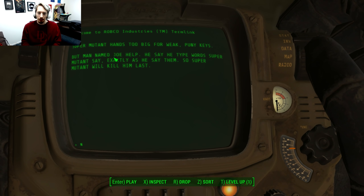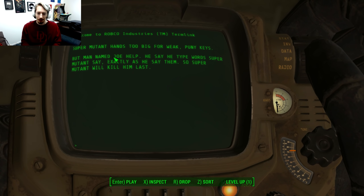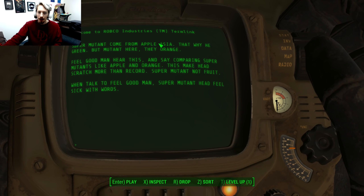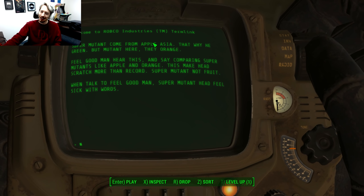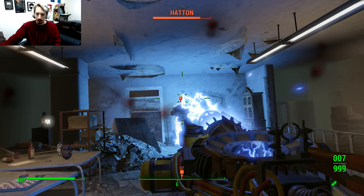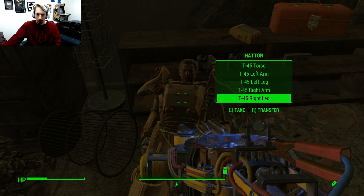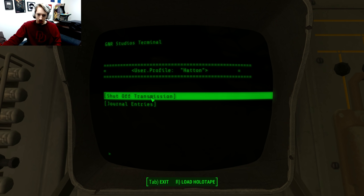Scratch logs — let's see the lore. Super mutant type words: 'Super mutant hands too big for weak puny keys, but man named Joe help — he say he type words super mutant say exactly as he say them, so super mutant will kill him last. Super mutant come from Appalachia, that's why he green, but mutants here they aren't.' So a little tie-in to Fallout 76 to try to connect the universe — I kind of find that interesting, even if 76 leaves a lot to be desired.